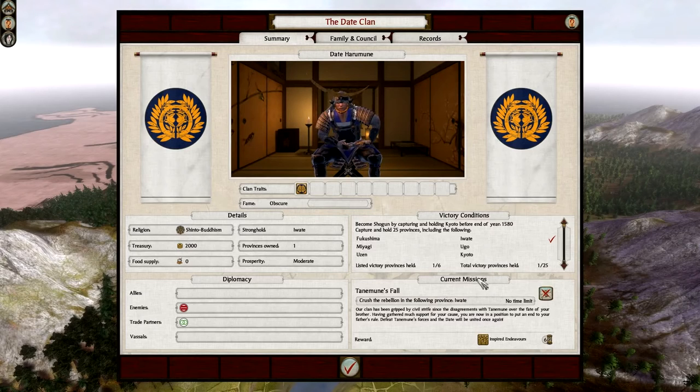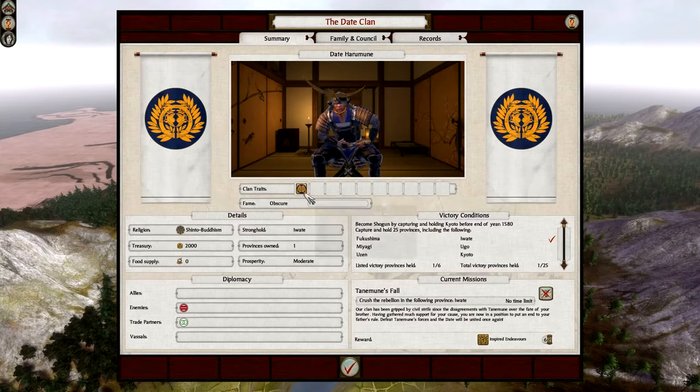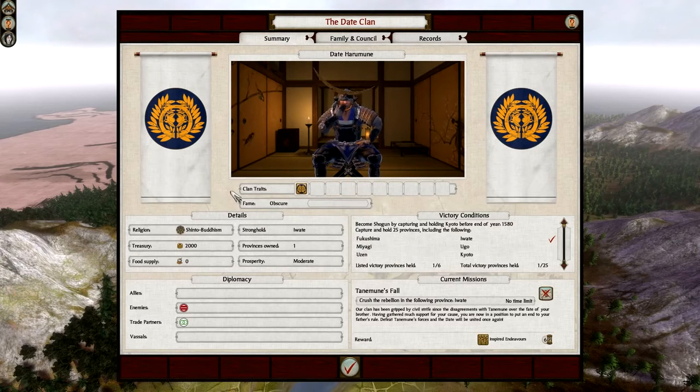Below that we have Tanimune's Fall — this gives you the missions which can be issued to you. You can cancel missions if you want to, but most are pretty easy to do. The fame is obscure because we just started out. The more battles you win, the more honour you gain, and the higher your fame increases. Once you get to the top, that's when the realm divide happens — basically all the factions declare war on you and the end game becomes a lot more challenging. This also shows our religion, Shinto Buddhism. If you're a Christian clan and you have Shinto Buddhism buildings, you may get a lot of trouble in your province.